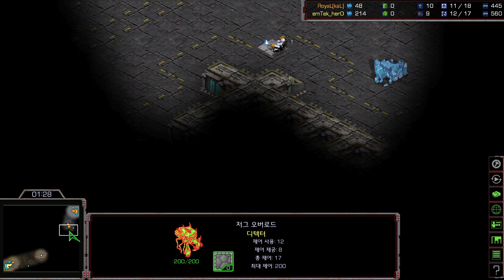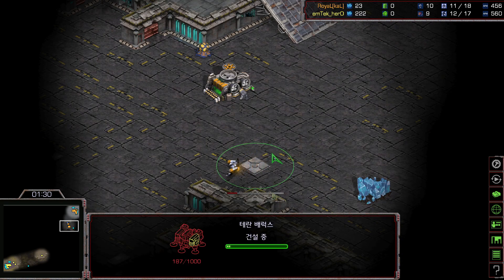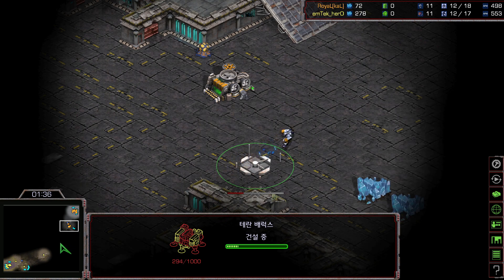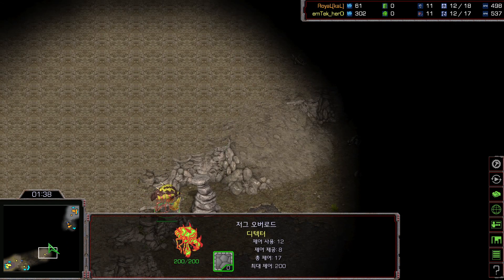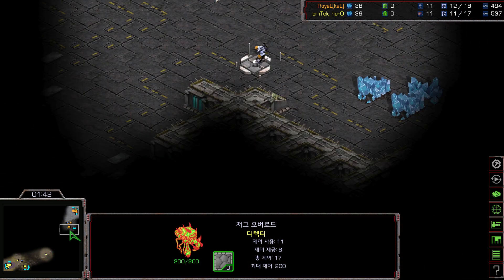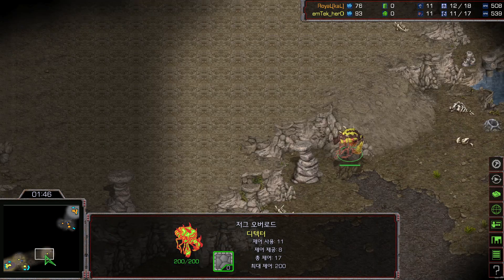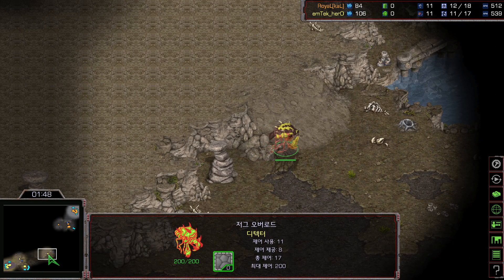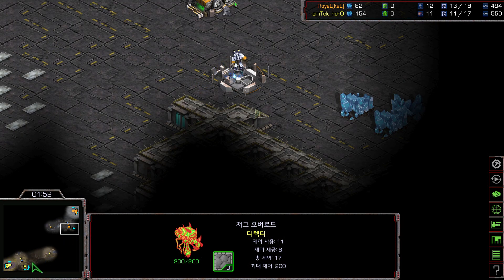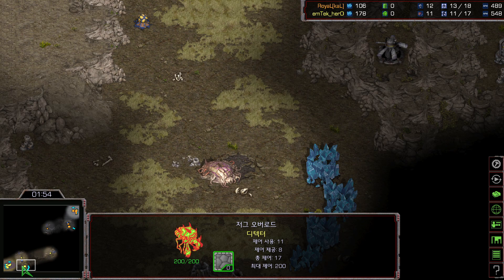Some people may wonder why Hero is sending the first overlord like this. Because if you send the overlord directly all the way to the natural, and if Royal ever does 8-barracks at the natural and tries to get the first overlord, that overlord going directly towards Royal's natural will get picked up. But if he sends it slightly around to the 4 o'clock side and up, he won't be losing the overlord.